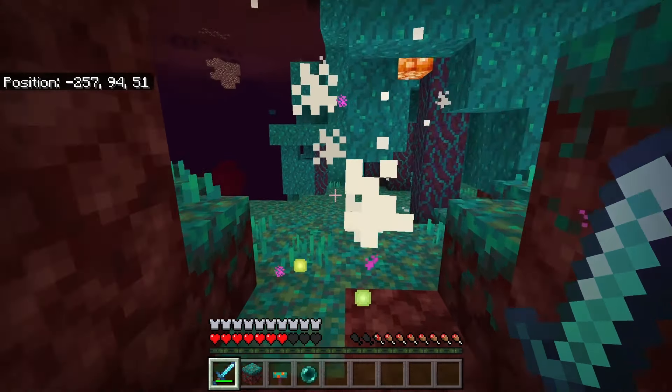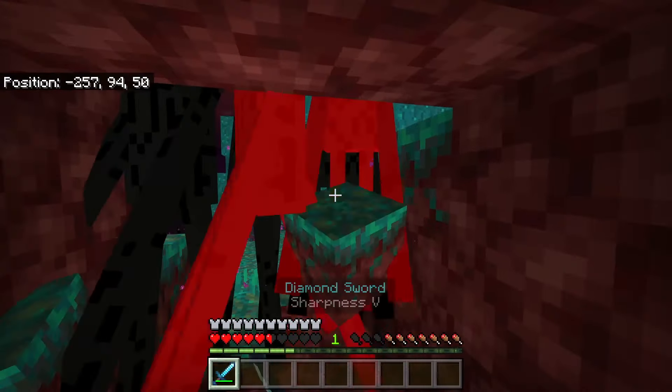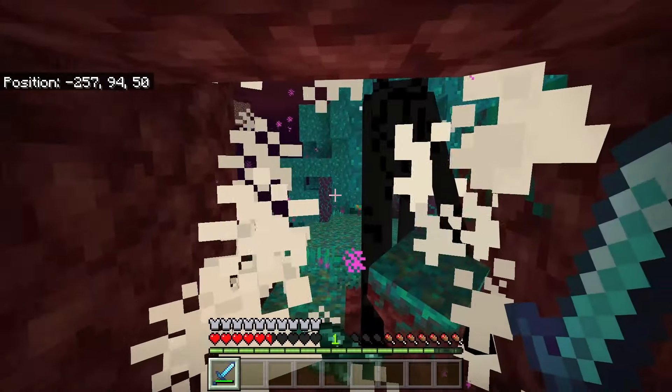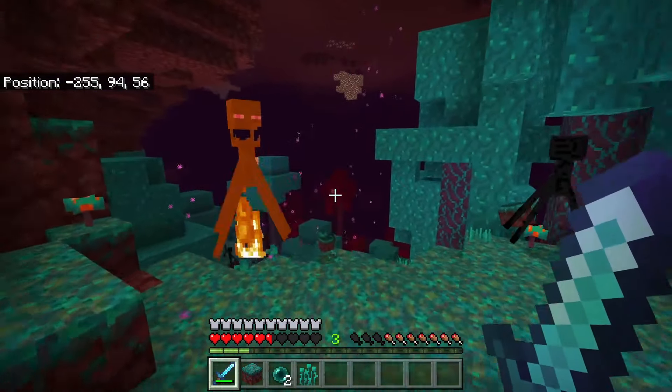endermen spawn most commonly here. You can use this to get endermen quickly, kill them, and get the enderpearls. The easiest method is to mine out an area that is two blocks tall and mine it back a few blocks — the endermen won't be able to fit into that area, but you will.